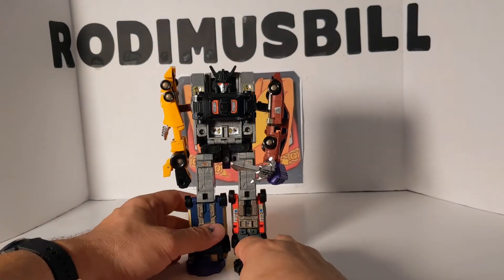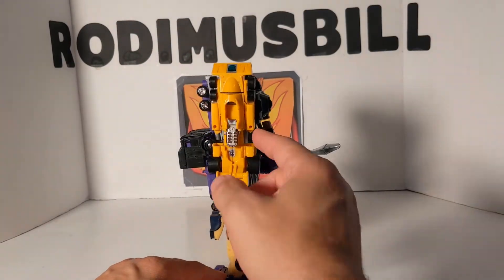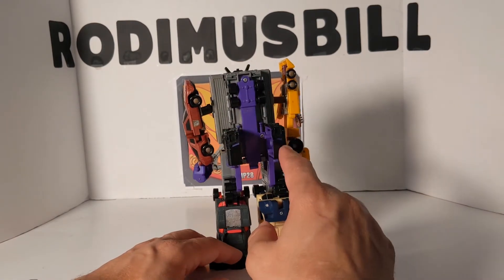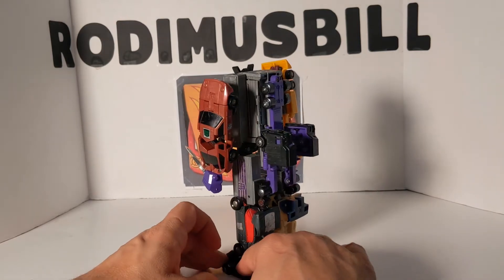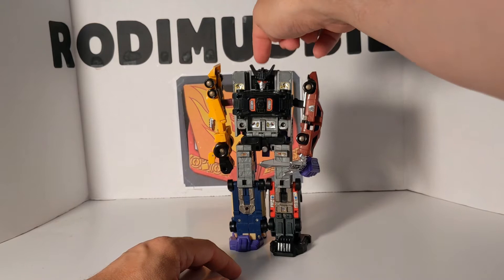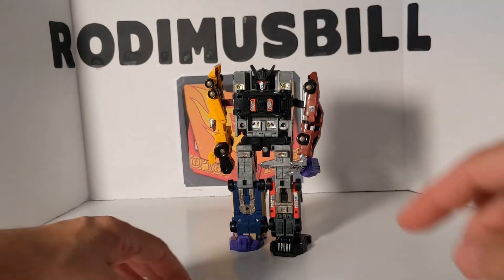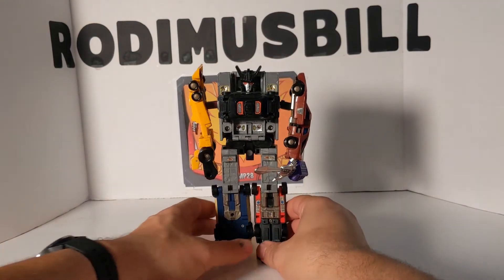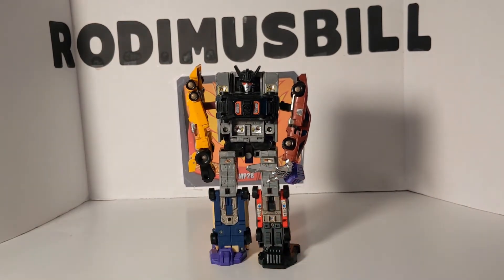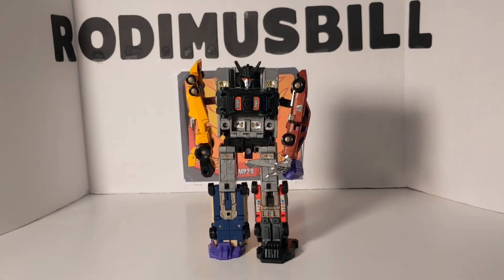And that is Menasor. Rotating him around to see the back — this piece keeps falling off and it looks pretty funny from behind. In the cartoon his head was on top, and he had no roller car, which I don't know why they changed for the toy. But that is Menasor.